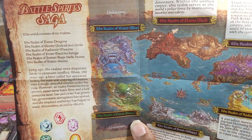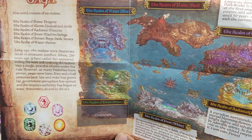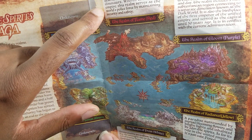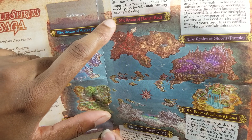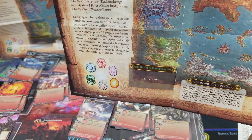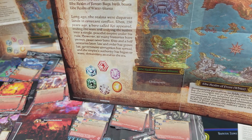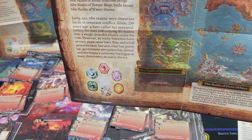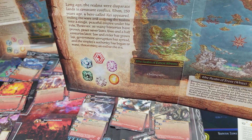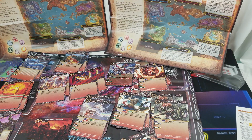The game has six realms: the Realm of Flame (dragons/dinosaurs), the Realm of Gloom (purple), the Realm of Radiant (yellow), the Realm of Frost (white), the Realm of Green (forest), and water — those last factions aren't out yet. Long ago the realms were in constant conflict until 250 years ago when a hero named Calki united them into a peaceful empire. But two and a half centuries later, corruption has spread and the empire's authority has begun to wane — threatening an end to the era. Six colors: Battle Spirits Saga.